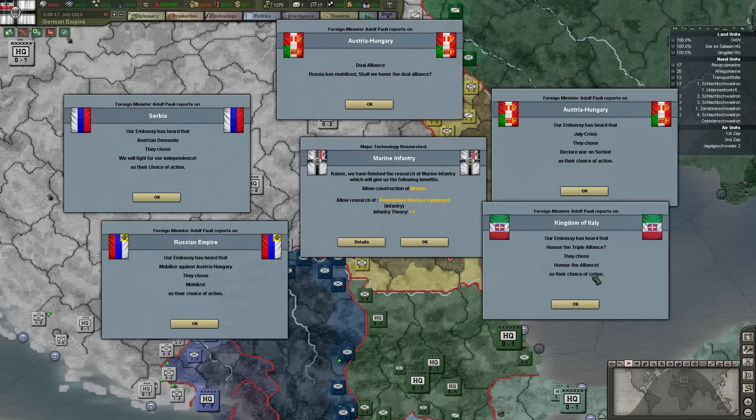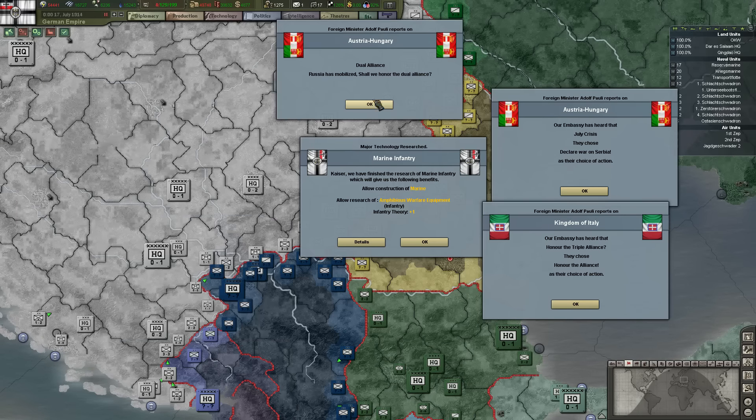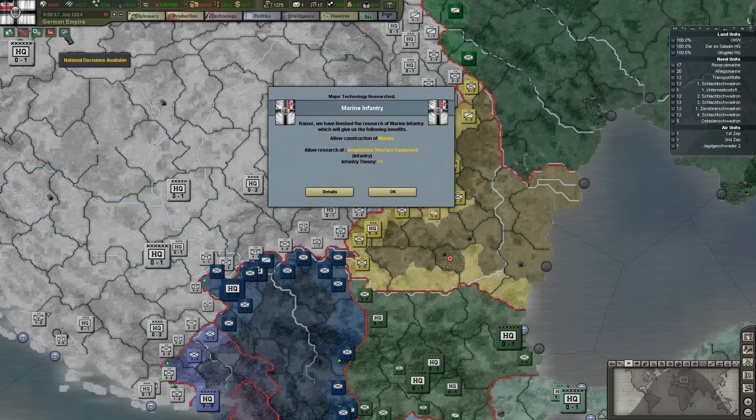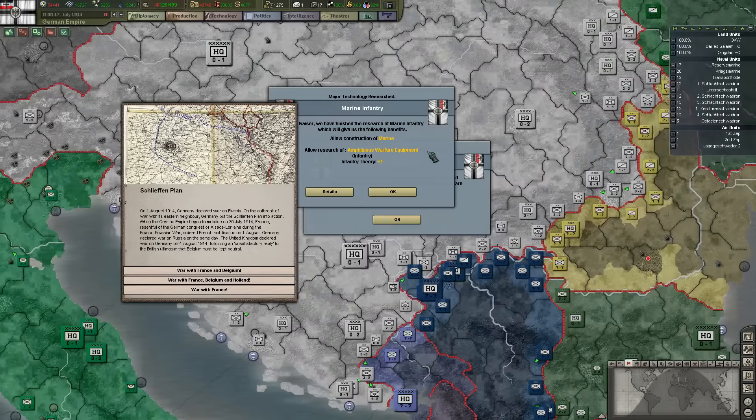Oh shit — shit's going down! The July Crisis — they chose to declare war on Serbia. RMC has heard that they must honor the Triple Alliance; they chose to honor the alliance. Austrian demands — they choose to fight for independence, mobilize against Austria-Hungary. Shall we honor the Dual Alliance? You kind of have to. National decisions available: the Schlieffen Plan. I will enact that on August 1st.